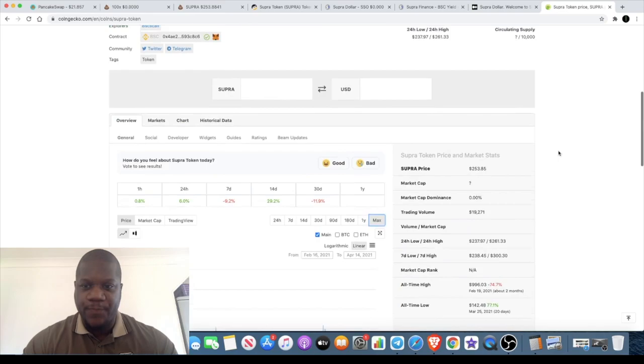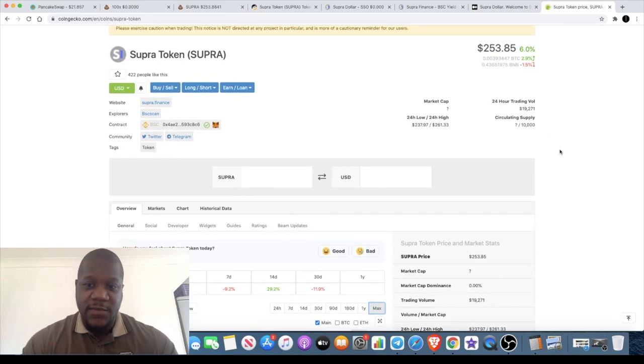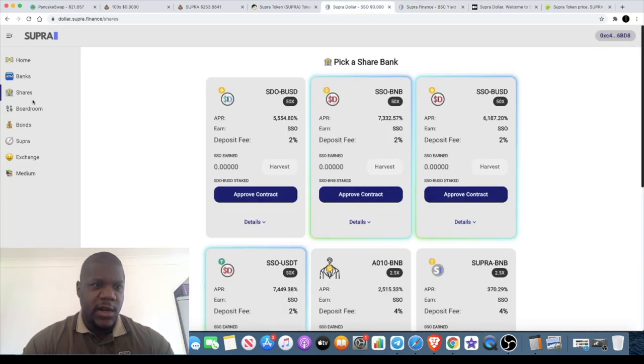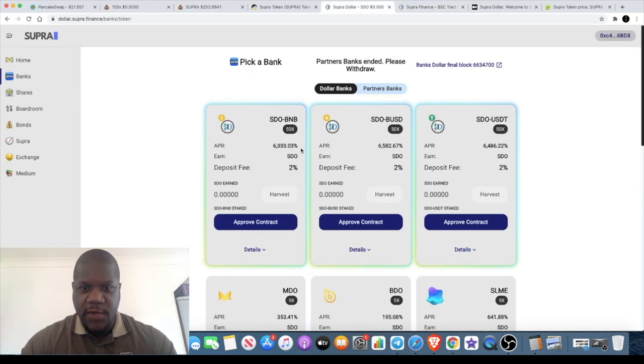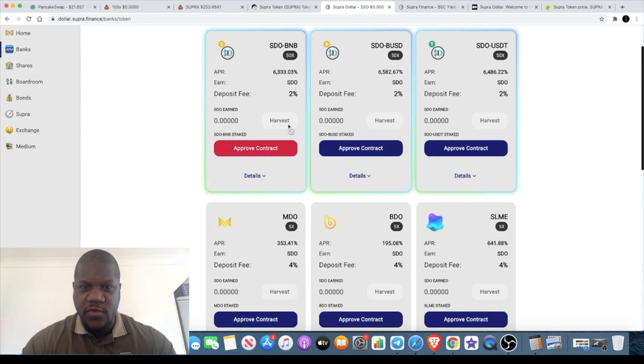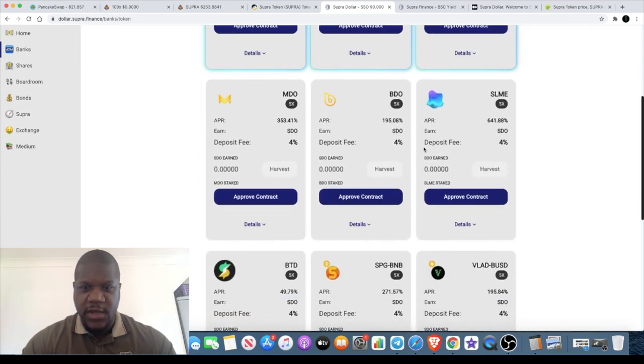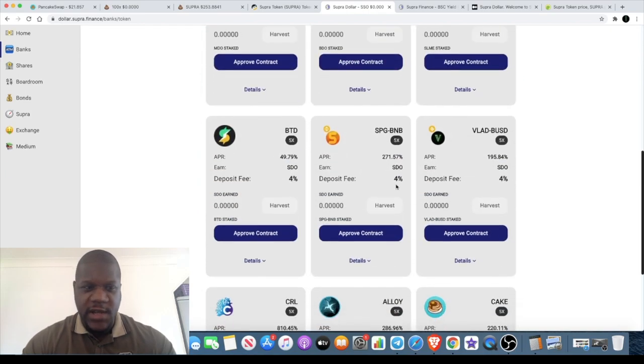The Super Token is on CoinGecko and is currently sitting at $253 at the time of recording, with only a 10,000 token supply. I'll leave links in the description as I normally do. The interface looks really nice — it's got quite a banking type of feel. There are lots of farms and pools, with 6,000% APY here and there, plus more sustainable options as well.